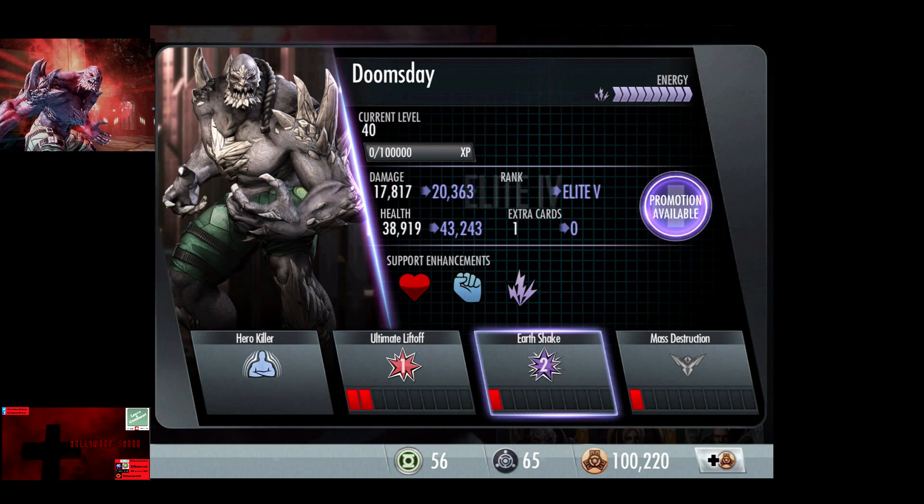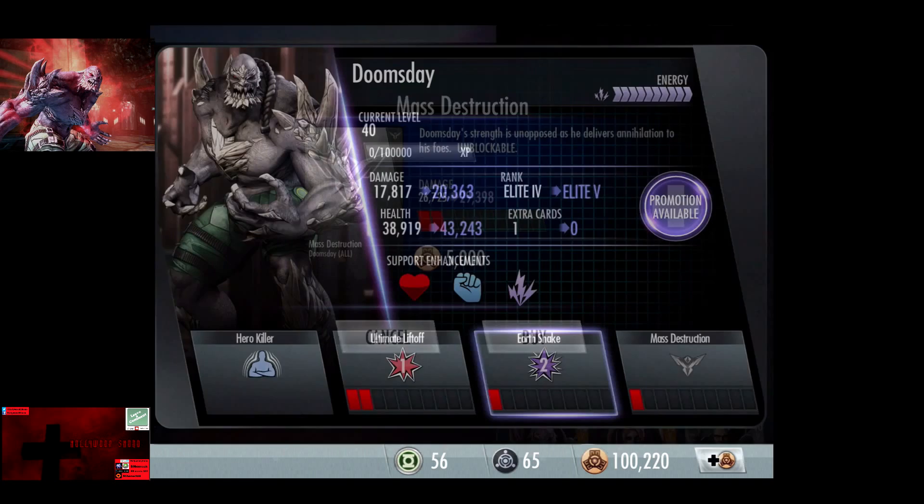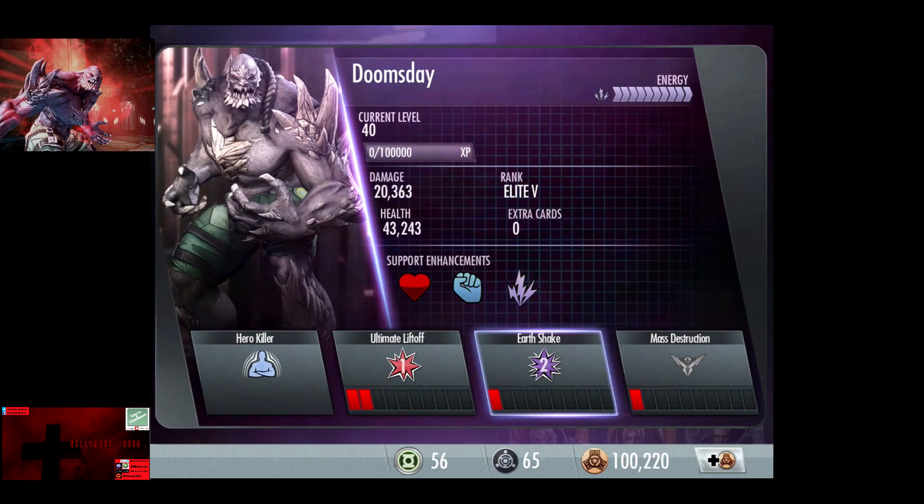Now up to Elite 4: the final stats for Doomsday are 20,363 damage and 43,243 health. You can boost that by 50% using Insurgency Lex Luthor and Arkham Harley Quinn, giving you over 65,000 health. Mass Destruction at Elite 4 does 26,725 damage without a promotion.